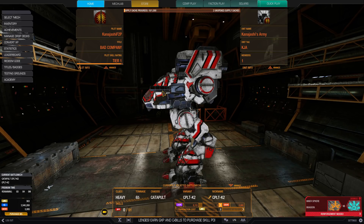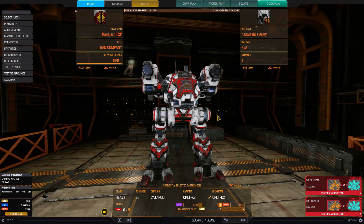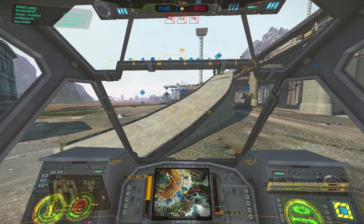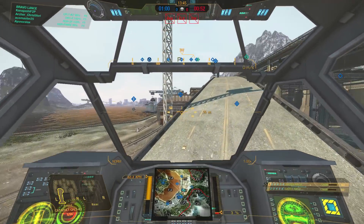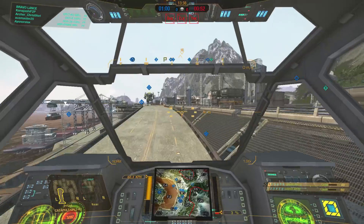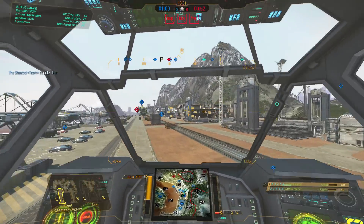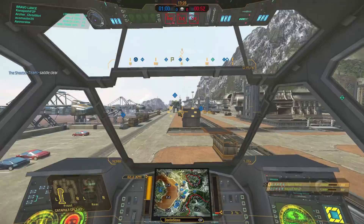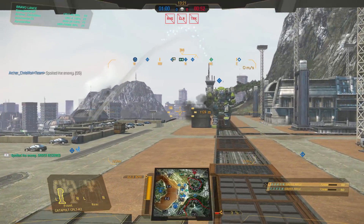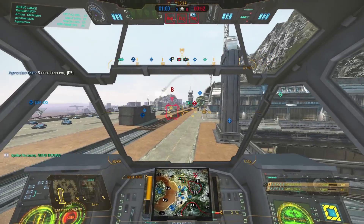Let's head into some matches and snipe some people. Those Gauss rounds are aligned with the cockpit — so nice. If I can see them I can shoot them. For our first match we're on Cruising Strait, Domination. Heading towards the circle at best speed, although we're not too fast — 65-ton heavy with only a 250 Light, so 60 kph is all we can muster. We have our Gauss rifles with 725 range, so let's try to use it.